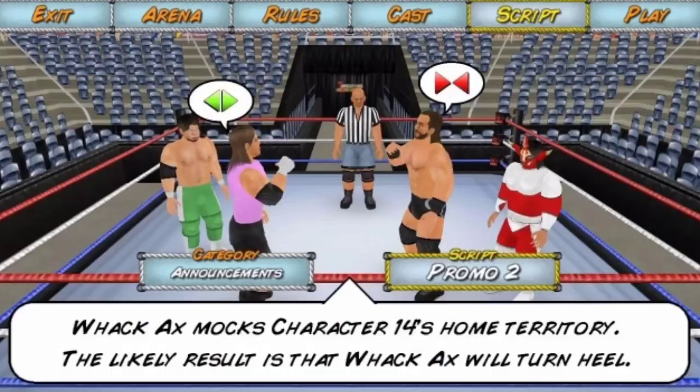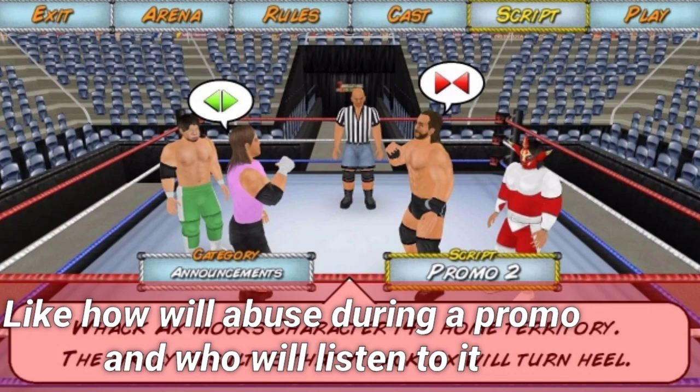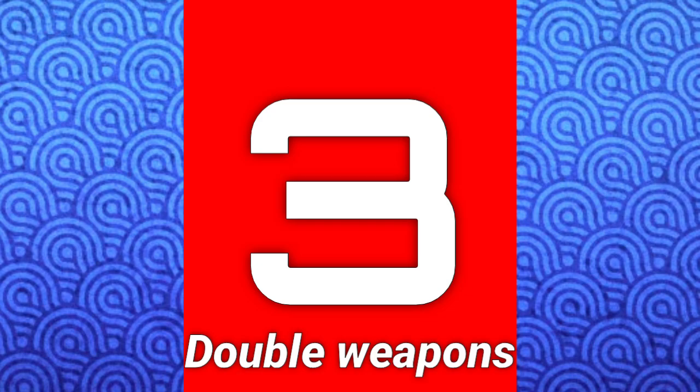Number 4: in-game setup. You can actually plan a promo during a match and adjust the position of the characters during the promo. You can also select who will speak during the promo and who will listen. The promos always come from the green character and go to the red one — that's the information I've got.